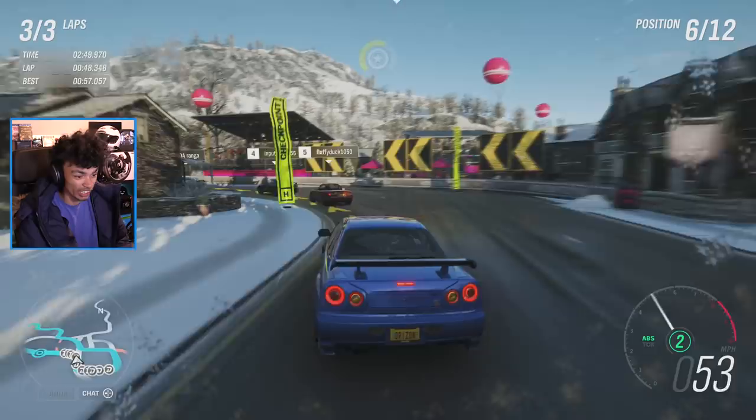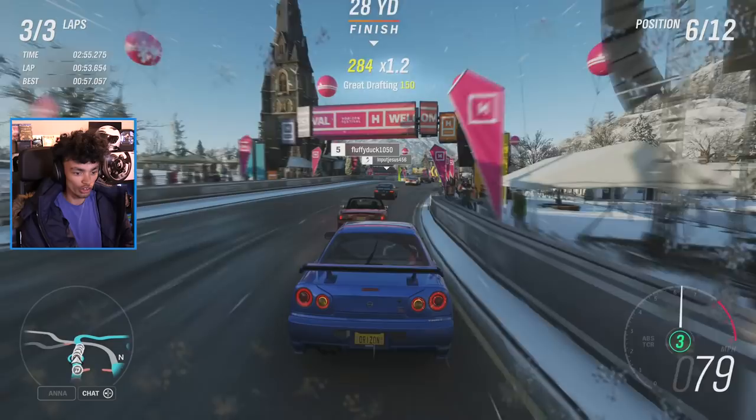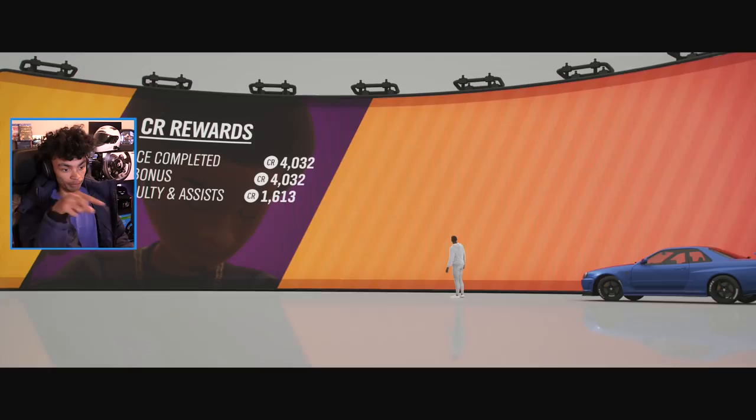I got beat by an MX-5. Look at that woman's hair - it's like one polygon. What's a polygon? Polygons - the shape count for the car. I don't know. 2,000 influence for that race - that's not very much at all, is it?